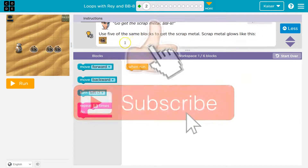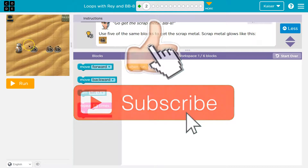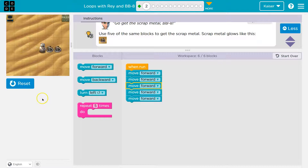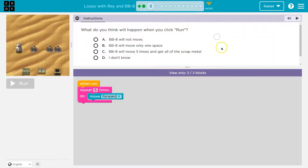Use five of the same blocks to get scrap metal - scrap metal glows like this. We have one block in our workspace and can use up to six. Same blocks - that's a pretty big hint. One, two, three, four, five - five move forwards, they have to be the same. Victory! Now, what do you think will happen when you click run?